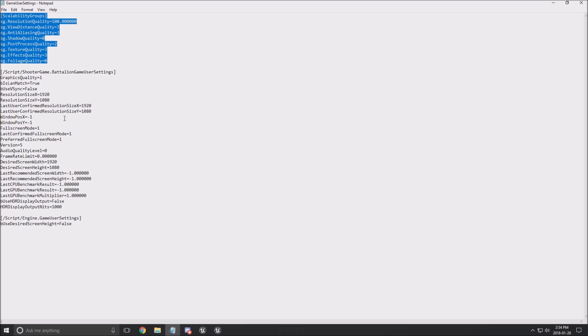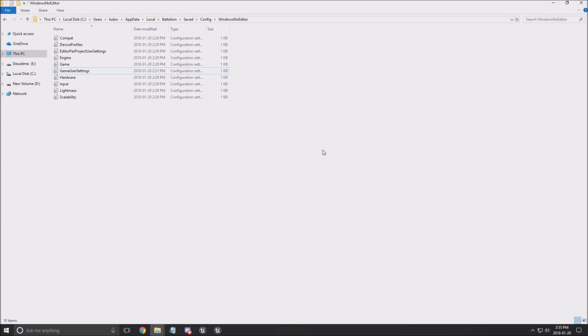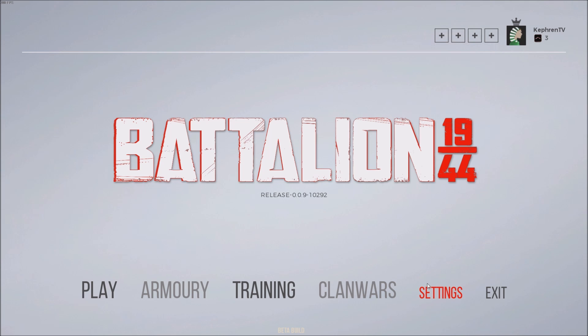You have a couple of graphic settings — you've got some motion blur, V-Sync, resolution, stuff like that. So we will go inside the game and I'm gonna show you what you need to change to get the best performance right now.